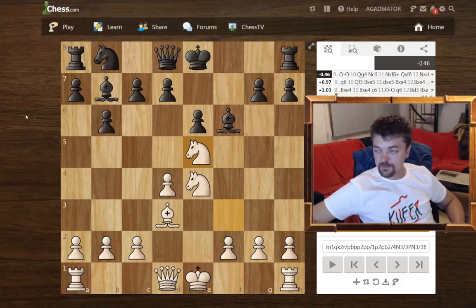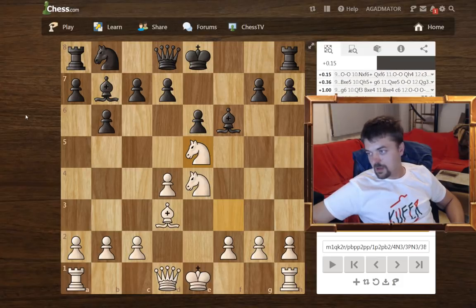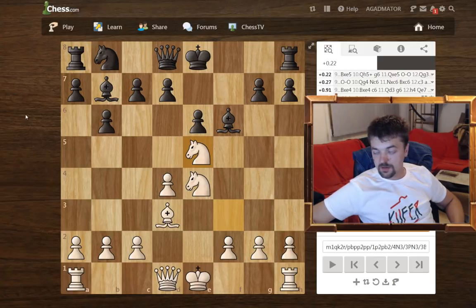Quite a daring move. White is somewhat daring black to capture his knight, but he doesn't really mind because black would give up his bishop as well. But black probably should have captured here, as those white knights in the center of the board are monsters. But black decided to castle.